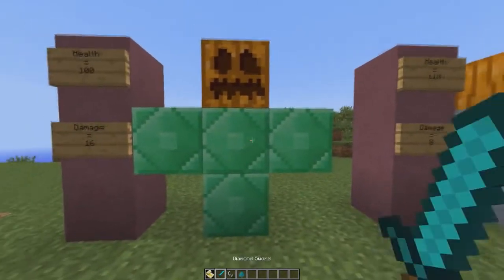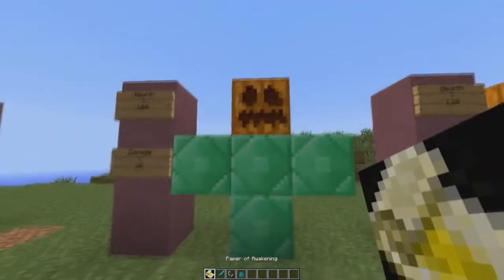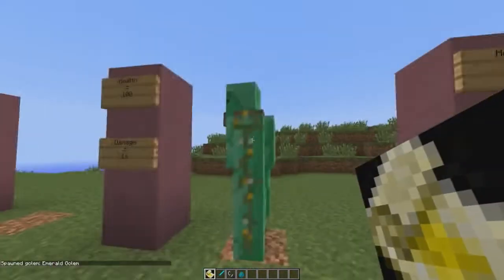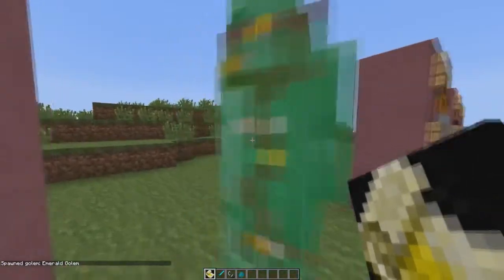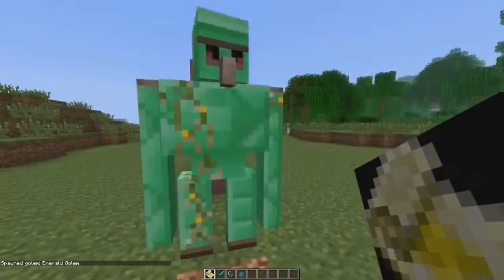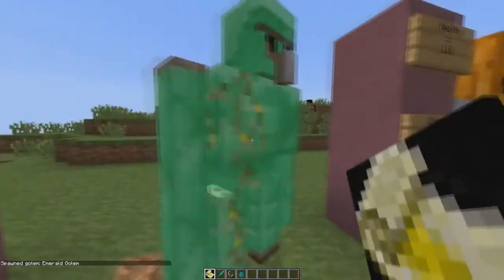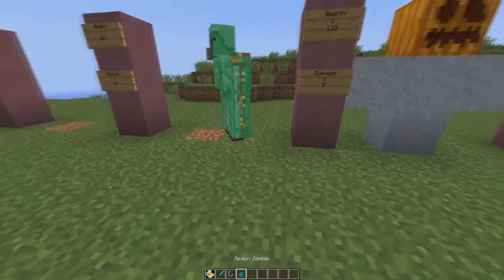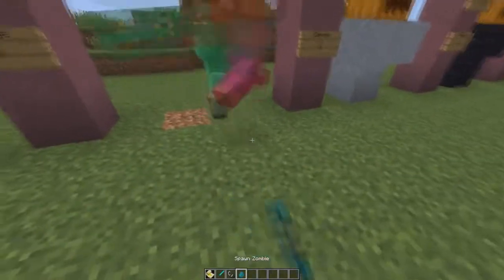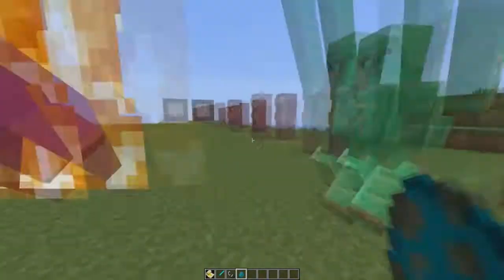Now onto the emerald golem. He has 100 health and deals 16 damage to a hostile mob. One of the cool things is he has the emerald texture stretched across his chest while still maintaining the regular golem look. He took the zombie out in two hits.